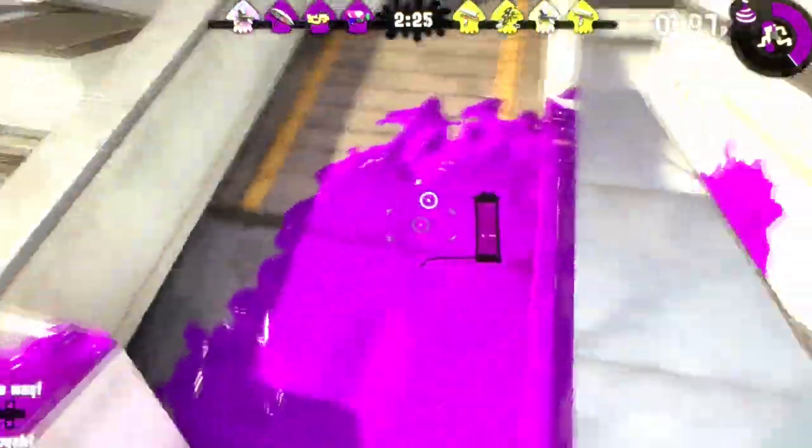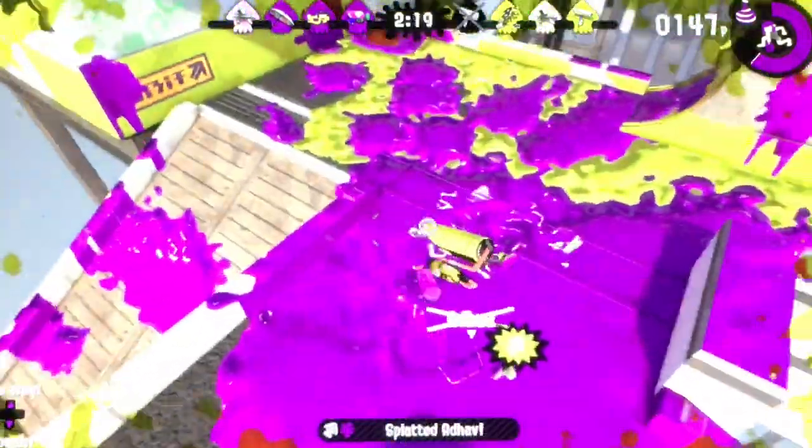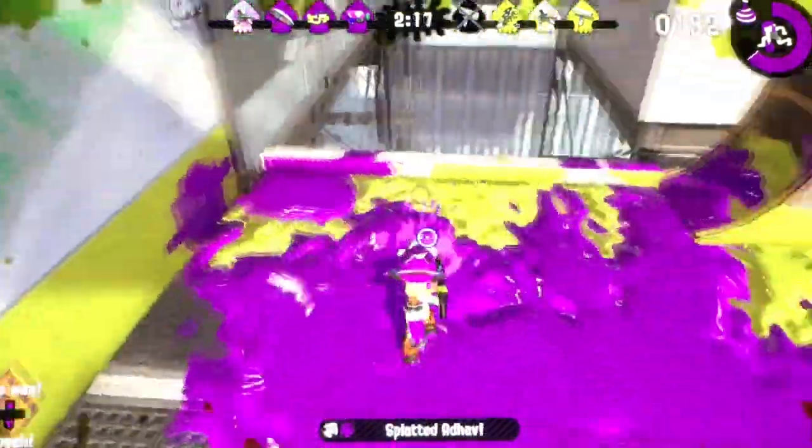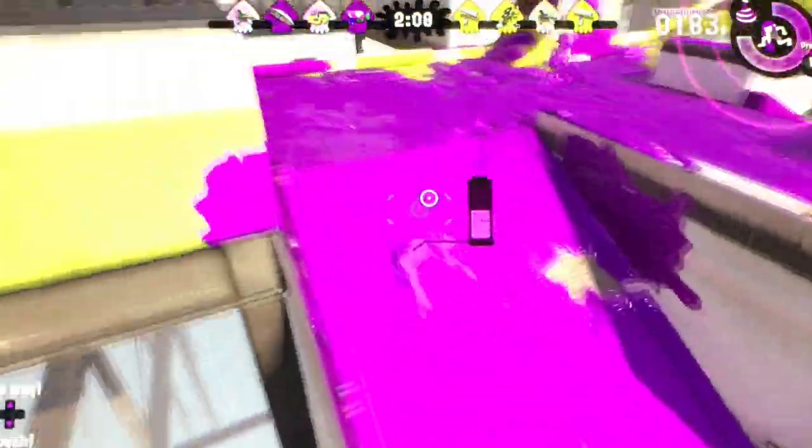What weapon is that? Oh, that's the Hero Shot. Die — with the carbon roller. Kill him! Yes, let's go. Let's go and spread some ink. I think that gives us an advantage because we killed him, and it takes him a little while to respawn.